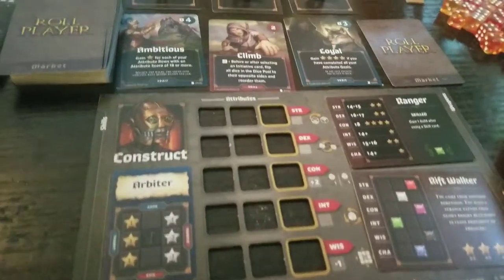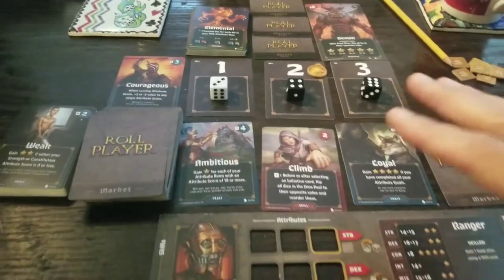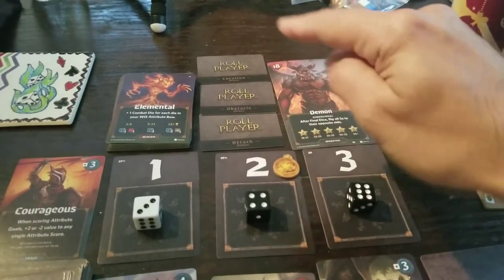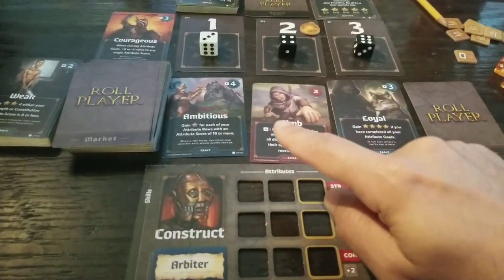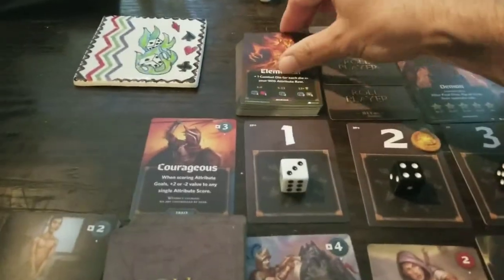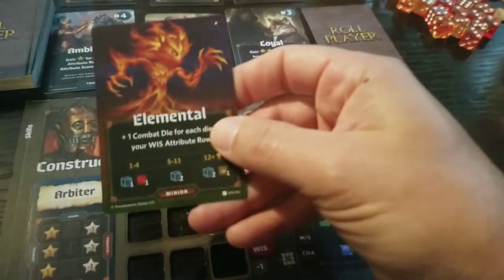When you're playing with Monsters and Minions there are two main differences: you've got your monsters and minions, and at the end of the game you fight the boss monster. You learn about this fella during play as you battle minions. Everything plays the same except now, during the market phase, instead of buying a card or discarding for two gold, you can go up and battle a minion — in this case an Elemental.